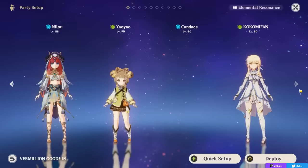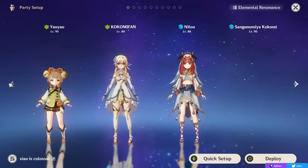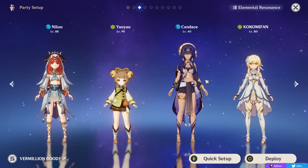An interesting thing to mention is that Candace can actually work with Yaoyao — while it isn't optimal and I'd recommend other teams, if you want to run Candace she can infuse Yaoyao's attacks with Hydro and let her drive the team from on-field a bit better, making it a viable option.